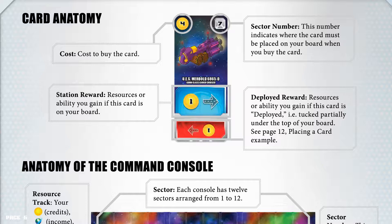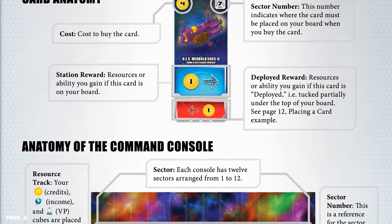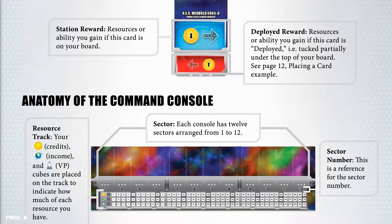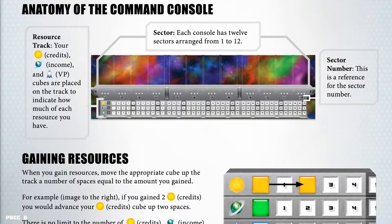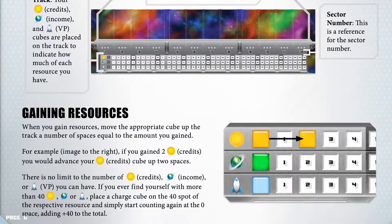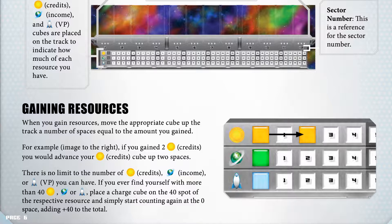Anatomy of the command console. The grid below is your resource track. Your credits, income, and victory point cubes are placed on the track to indicate how much of each resource you have. Each console has 12 sectors, ranging from 1 to 12. When you gain resources, move the appropriate cube up the track a number of spaces equal to the amount you gained. For example, if you gain 2 credits, you would advance your credits cube up 2 spaces. There is no limit to the number of credits, income, or victory points you can have.